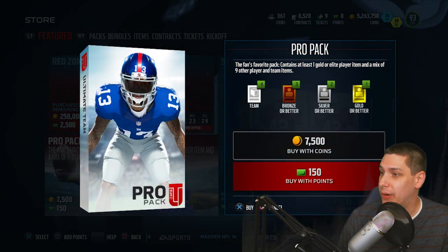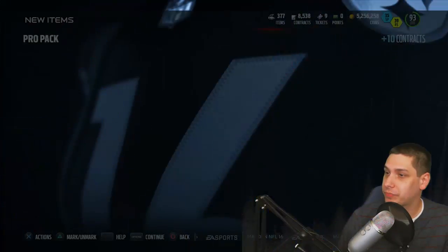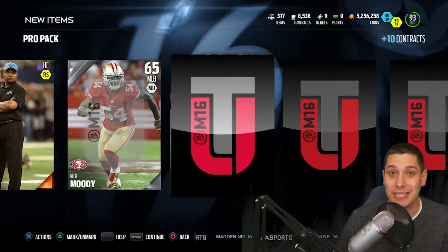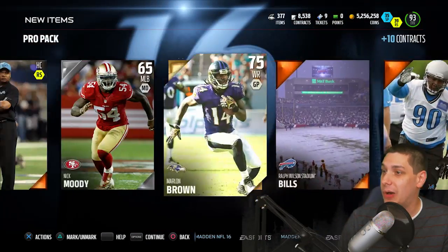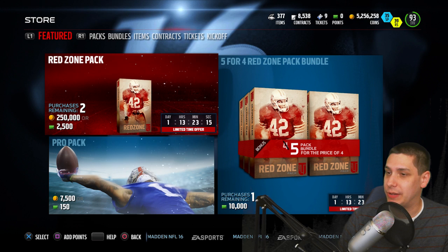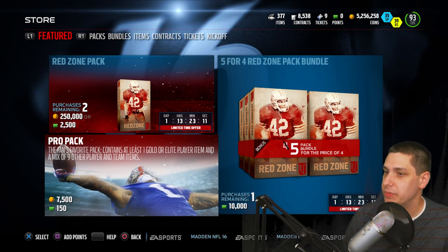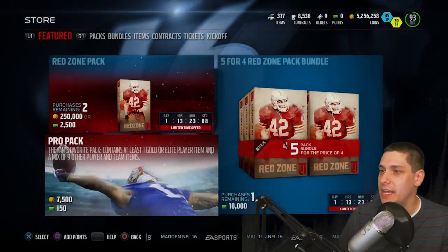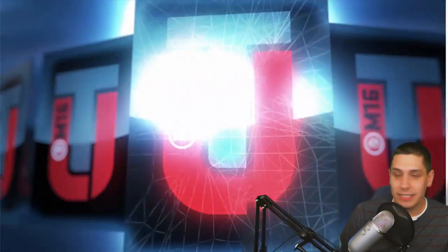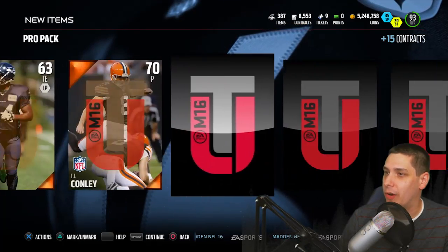So we're gonna open up just enough of them here to bring us down to what we're probably gonna do - like two more - which would get us to about 5.25 million coins. Then we'll do the 250,000 coin red zone pack, which will put us just under the 5 million coin mark. I actually have 50 large quick sells still to open up, so we'll definitely be able to get something out of those. So here it is guys, final one before we do the red zone pack - let's go baby. Come on pro pack - and we get absolute crap: Frank Gore.